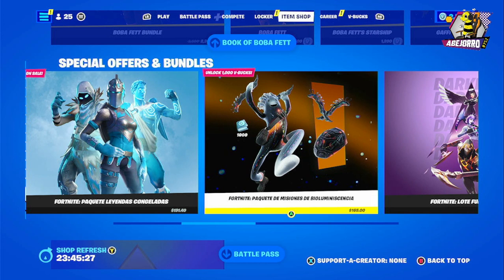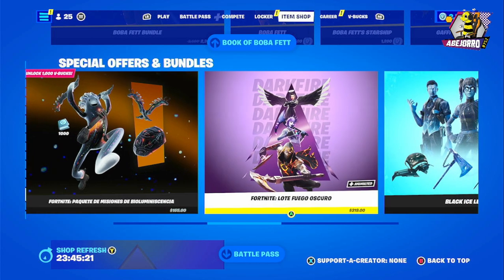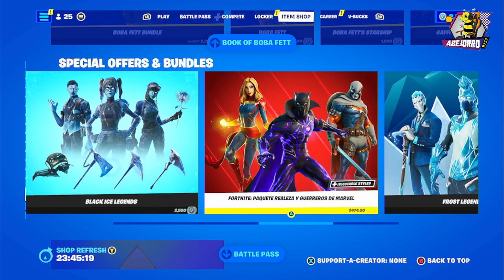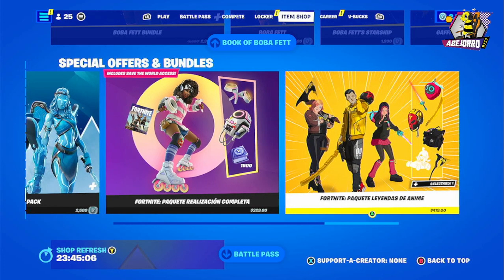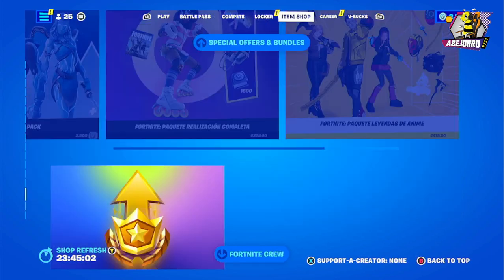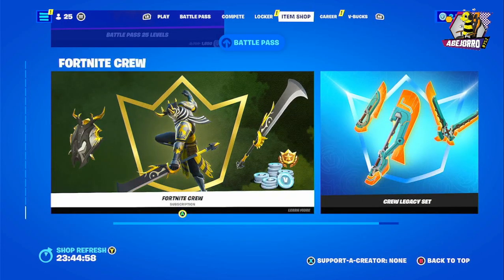Then the special offers and bundles haven't changed. There's a 1000 V-Bucks offer here, and this Save the World Bundle returns at 1500 V-Bucks. And the Animal Legends pack — you also have the Battle Pass 25 levels and the Fortnite Crew subscription.